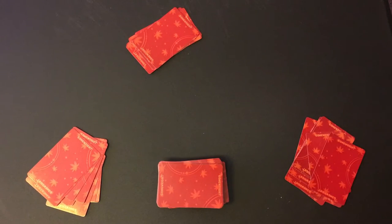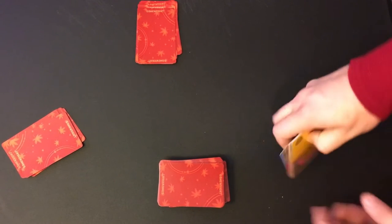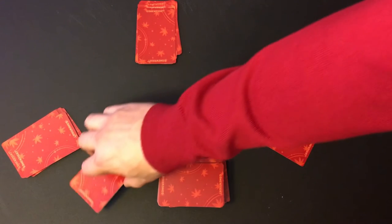This game takes drafting and really boils it down to the bare bones minimum. Now let's take a look and see how it plays. To play the game, deal nine cards face down to each player — in this three-player example. On your turn, you're going to pick up the hand of cards in front of you, choose one secretly, put it face down.